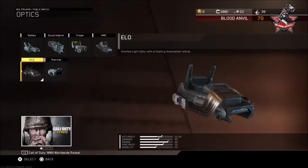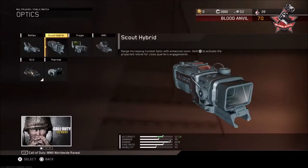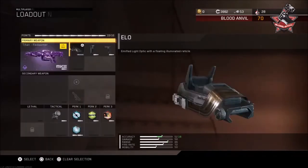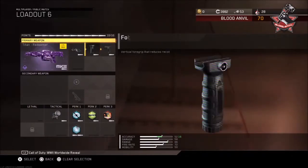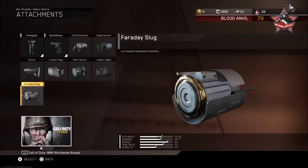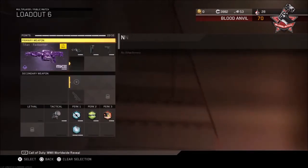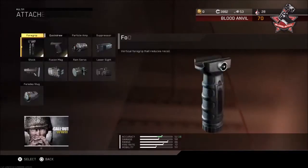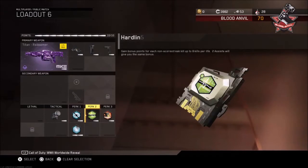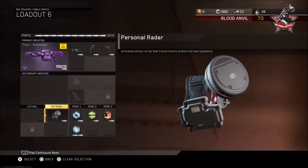What you're gonna want on your gun is either the Reflex, the ELO, the Trojan, or the VMC. If you use the Scout Hybrid or the Thermal, there is something wrong with you. Next you're gonna want to use Grip and Quick Draw, then you can choose either Suppressor or Flechette Slug. If you have space for a fourth attachment, go with one of those, but if not those three are just fine. As for perks, those are personal preference — but remember to try out the Personal Radar, because those things are overpowered.